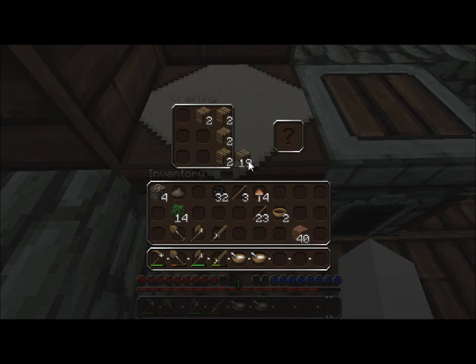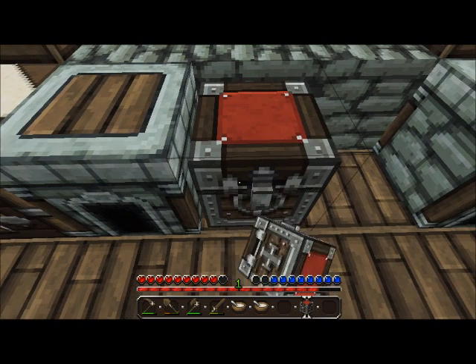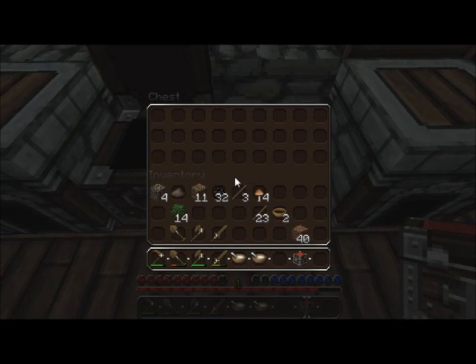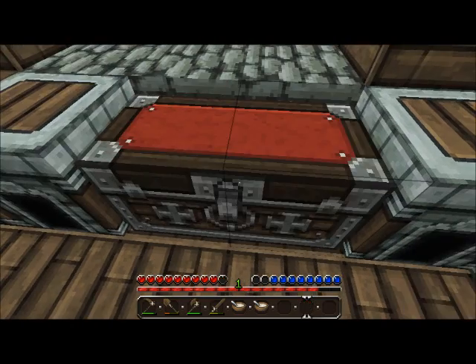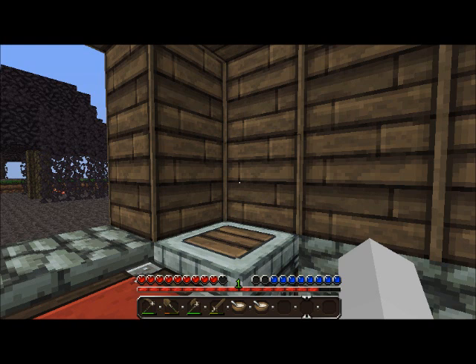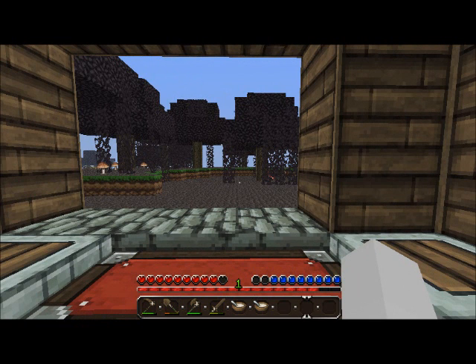Upgrade three would definitely mean our first trip to the Nether, then upgrade four would be the enchantment table. Actually, scratch that — upgrade three would be the second story, and upgrade four would be putting the brewing stand in between the two sixty-four-slot chests. Alright, now that we got our basic functions set up.